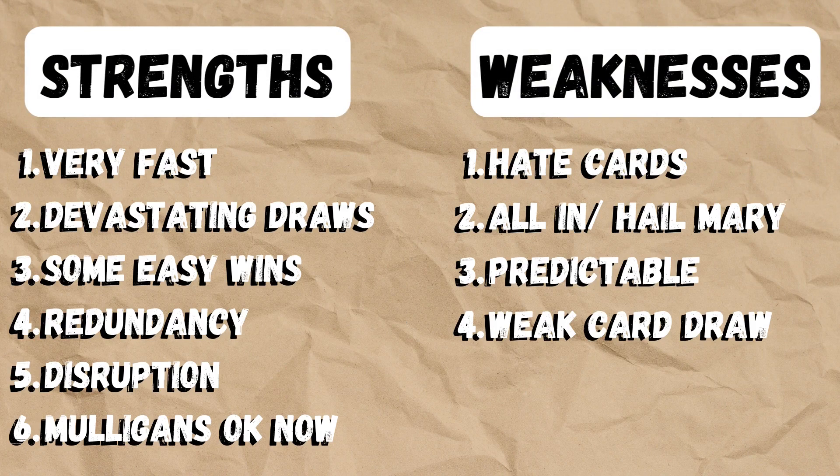The strengths: it's super fast, it has some absolutely devastating draws and some easy wins. For example, aggro decks really struggle with a turn one Nishoba. We can also play disruption if we want, and with the new mulligan rule that helps our deck a lot. But the hate cards can be brutal — it's a very all-in strategy. If they deal with the creatures you put into play, you might struggle to find more stuff to do because we don't really have that good card draw.